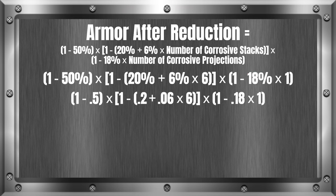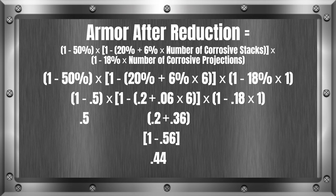Our order of operations tells us to solve the parentheses first, from left to right, innermost first. First, 1 minus 0.5 gives us 0.5. Now we solve 0.2 plus 0.06 times 6: using order of operations, we do 0.06 times 6 first, which gives us 0.36, then 0.2 plus 0.36 equals 0.56. So 1 minus 0.56 equals 0.44. For the last parentheses: 0.18 times 1 is 0.18, and 1 minus 0.18 equals 0.82. So now we have 0.5 times 0.44 times 0.82.